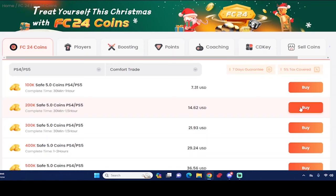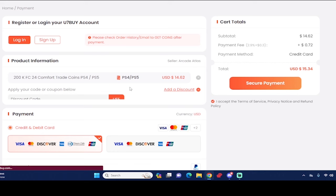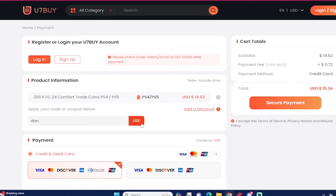What's good guys, if you want the most cheap and most reliable EAFC 24 coins, make sure you check out use7buy.com for making that team better. Also if you ever want to make a purchase, use the code 'dan' to get six percent off. If you want to sell your EAFC 24 coins, go to the same website and go to the selling section as well.